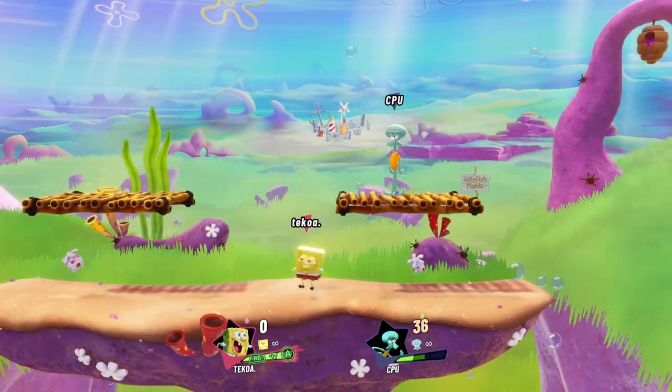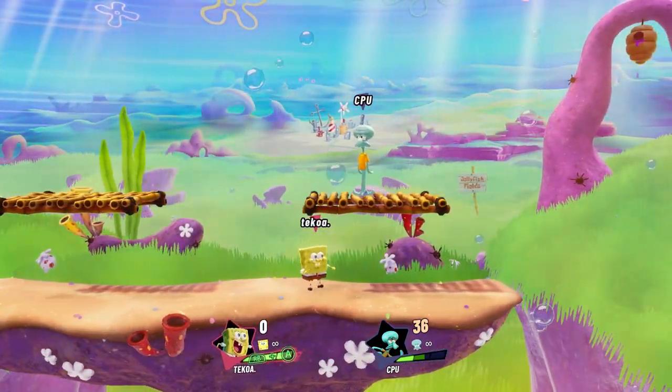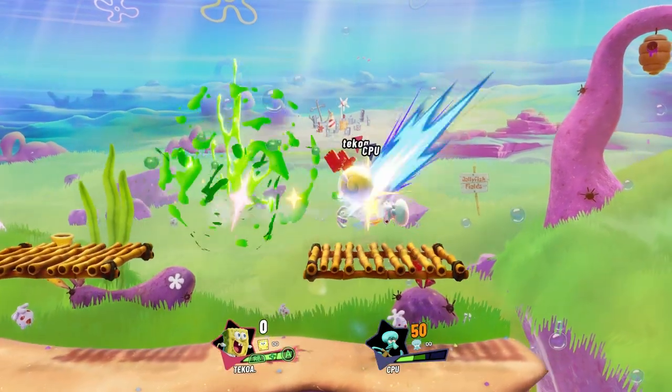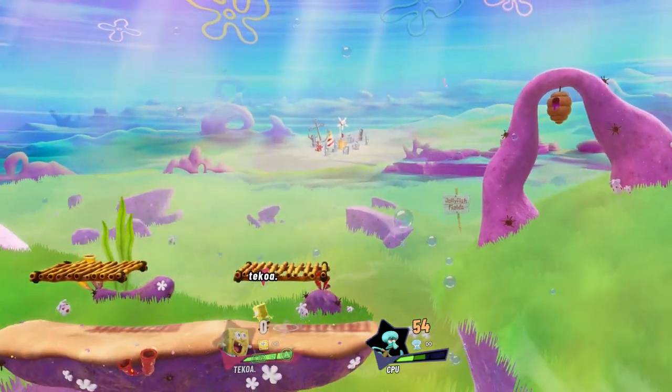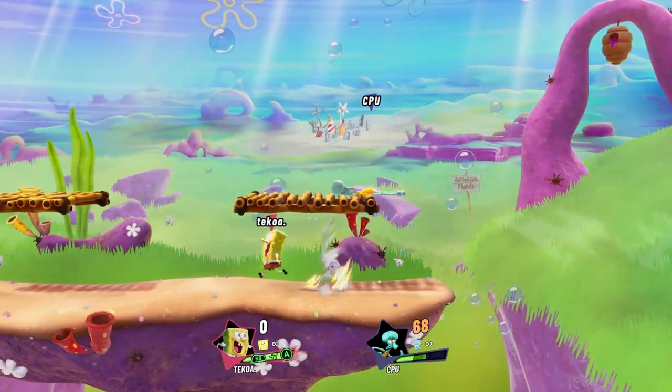Next, we got SpongeBob's side special — nothing crazy. But if you add slime to it, you go further and faster. You guys can see what you can cook up with that — it could be something crazy, however you guys want to use it.